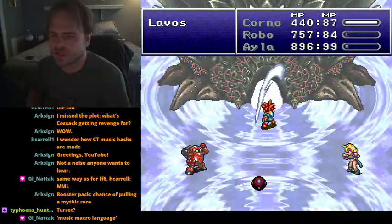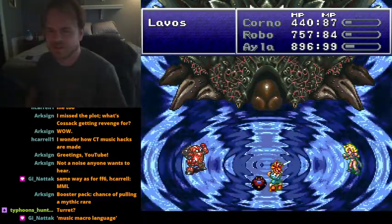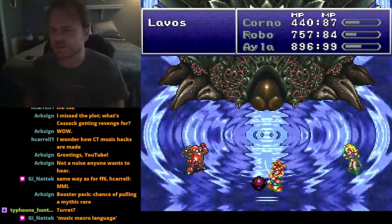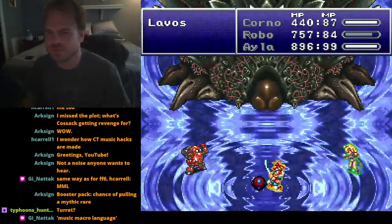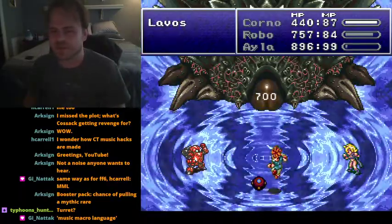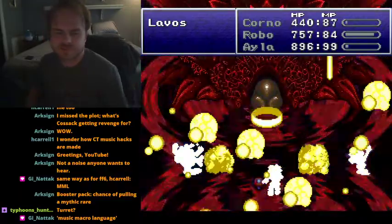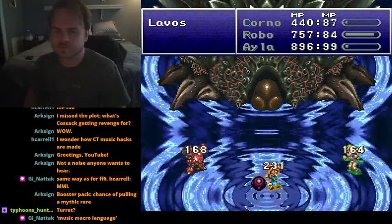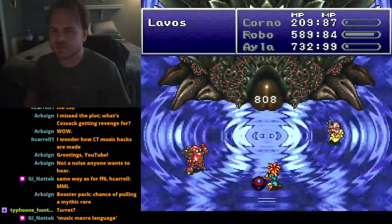I could have given him the Apocalypse weapon — that's a good crit. The Apocalypse would have let him do 99,999 on crit, but he has super moves that benefit from having high attack power so I kept a good weapon on him. My guys are pretty strong, they're not gonna die. I suppose it's time to heal again.